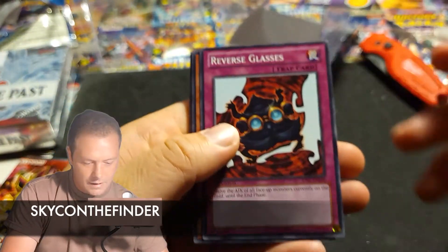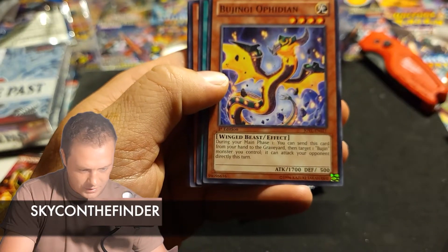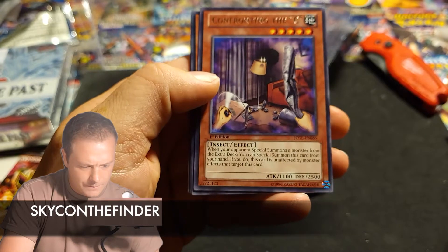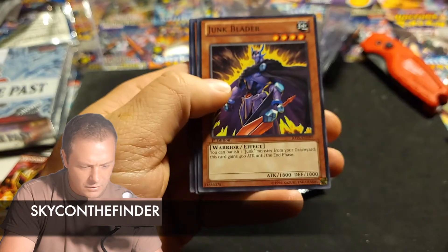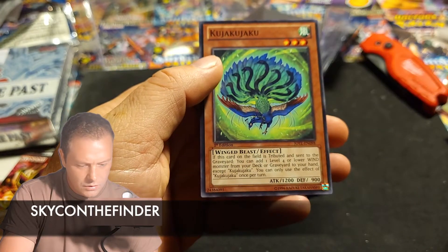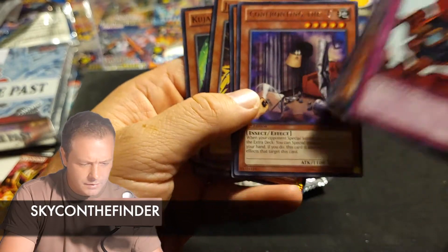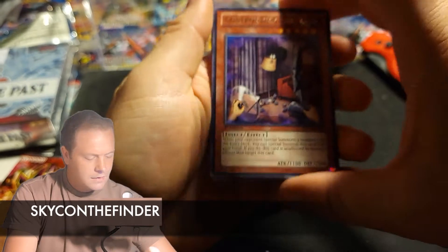Alright. Reverse Glasses, Bujingi Warg, Bujingi Ophidian, Confronting the Sea, Spell Recycler, Junk Blader, Fish Board Archer, and Kajaku Jaku. And this is the rare card out of there — it was Confronting the Sea. Decent.